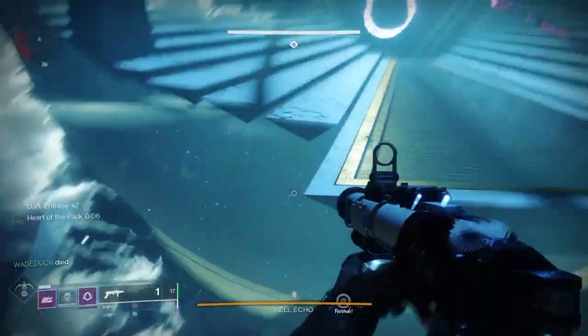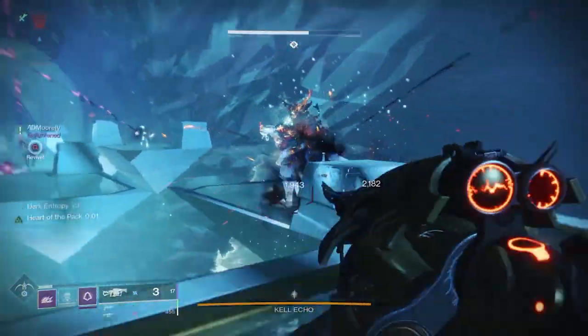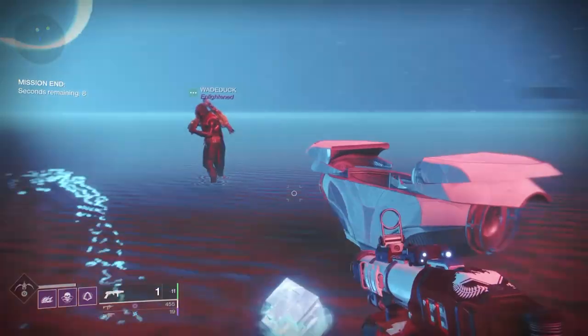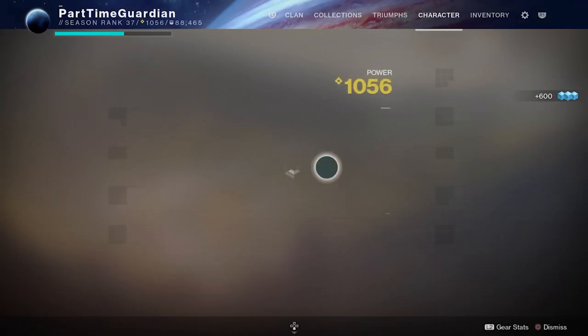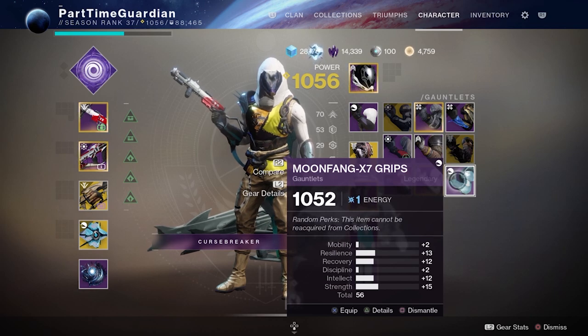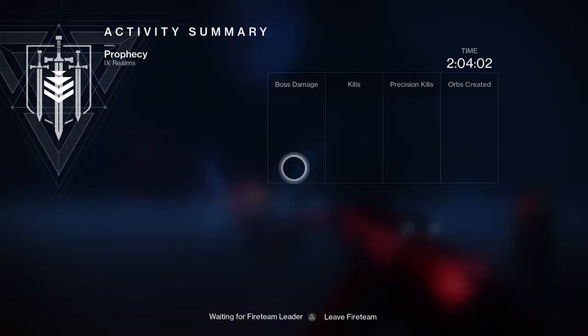Except for the super try-hards who will figure out how to do it in one phase — you know who you are. Finish this and you get a pinnacle drop at the boss, before the chest. Then go to the room with a nine, and there's some dialogue between Drifter and Aeris — it's pretty cool. It seemed like it might be an evolving story, so we'll just wait and see. The final chest is not pinnacle, but it's more gear from the encounter at level.